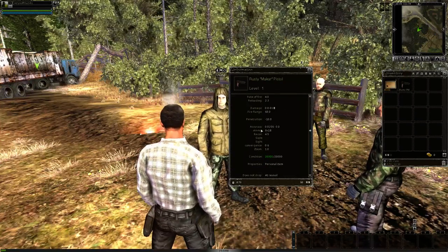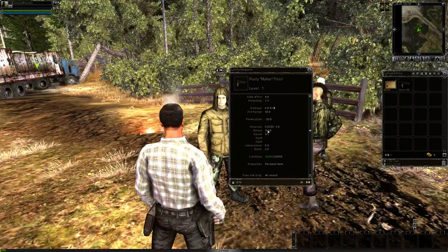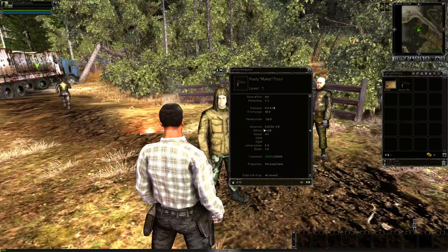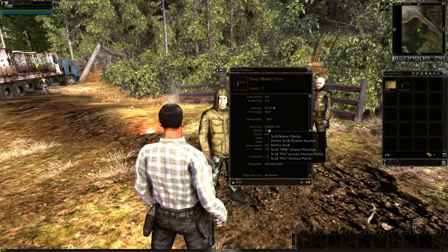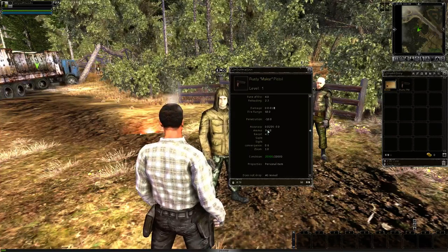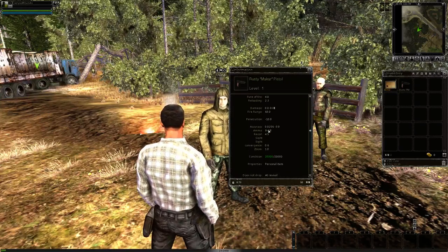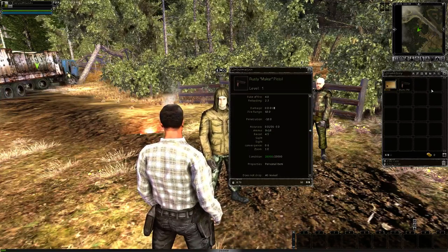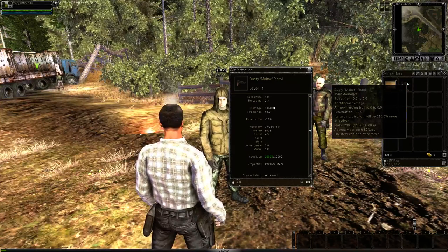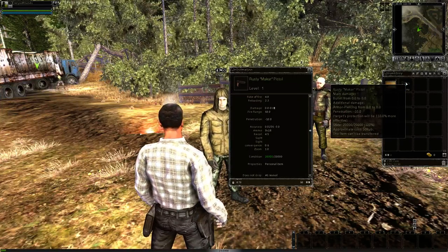To fix a jammed gun, press the R key which is the reload key. That will fix the jam. Now if you're being attacked at that time you're probably going to die, because it takes another 2.3 seconds to reload. The type of ammo — this category right here is very helpful to know in the future when you own different guns. You'll want to go to the Info and see which type of ammo you need for those guns, then go to the ammo trader. There will be different NPCs called ammo traders and you'll purchase your ammo from them.